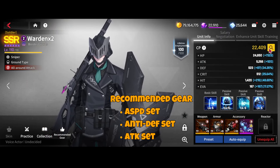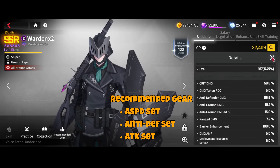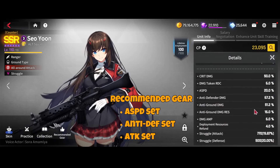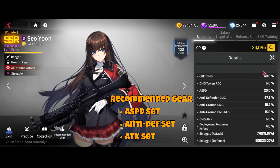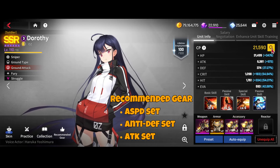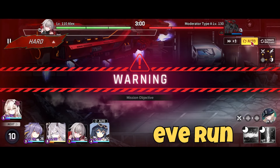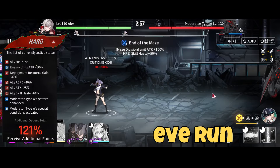Wardens run double anti-defender with as much anti-defender, damage, and ground damage as possible. Soiyoon is running full attack speed — this was the last defender set available. Dorothy runs at attack speed but can use pretty much any damage gear. Lurcher is on the team as a placeholder for auto-deploy to get Rebecca out as soon as possible — she is never actually summoned or deployed.